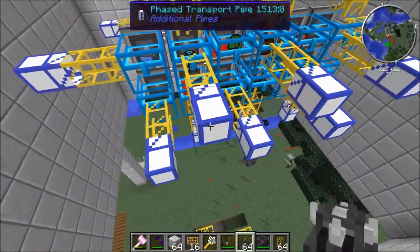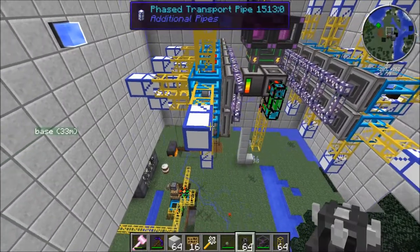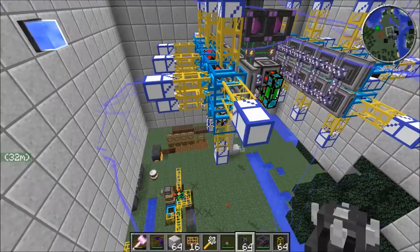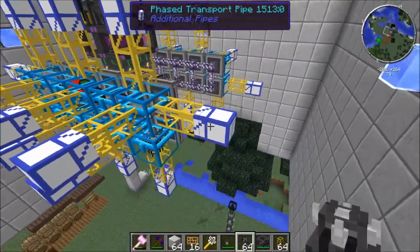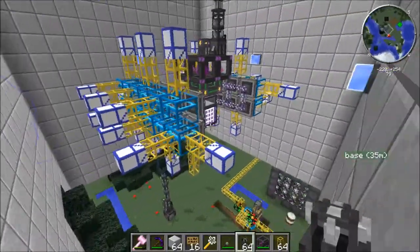These phased transport pipes basically operate like an ender chest. So I could have a quarry hooked up to the other end of these. I can program them and set frequencies for each one, then have corresponding pipes at different quarries or different machines to transfer items back and forth.